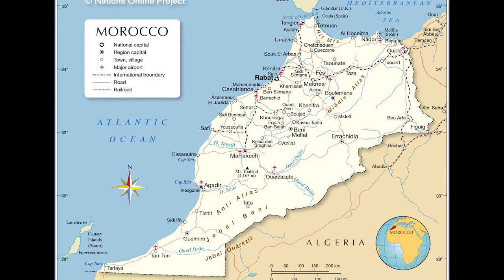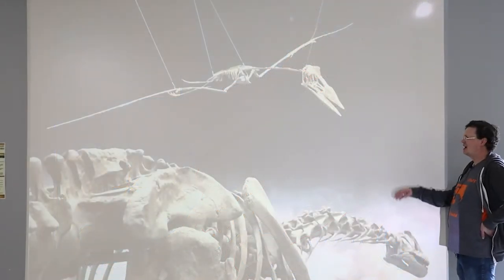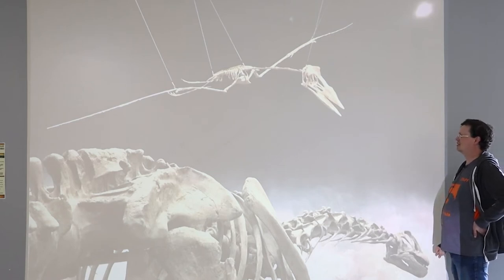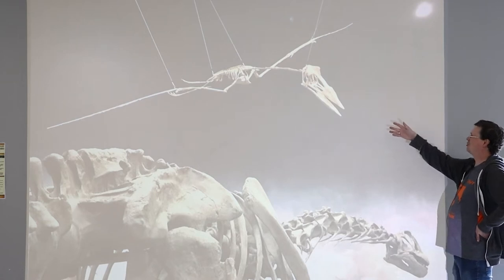This makes for a very anachronistic sort of picture. The Maastrichtian is the late Cretaceous — about 70 million years, give or take, older than the Phosphatodraco.